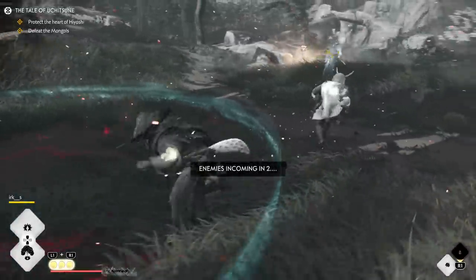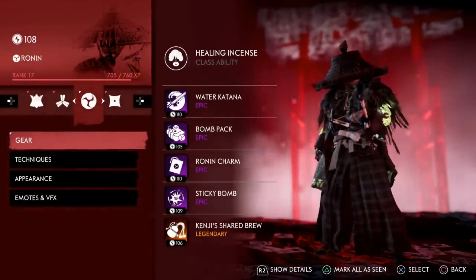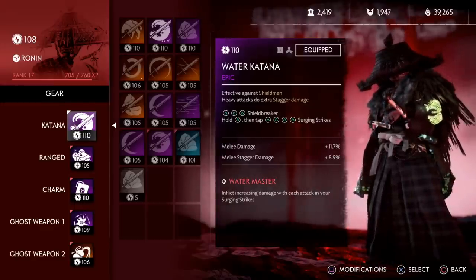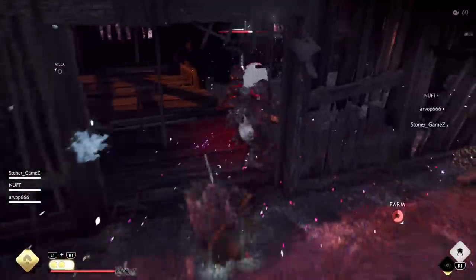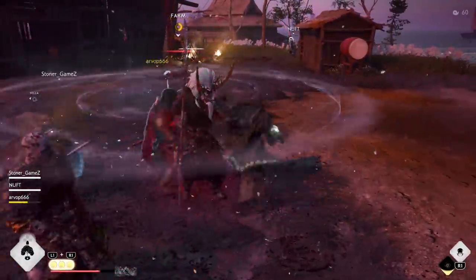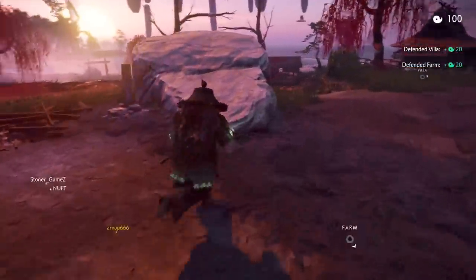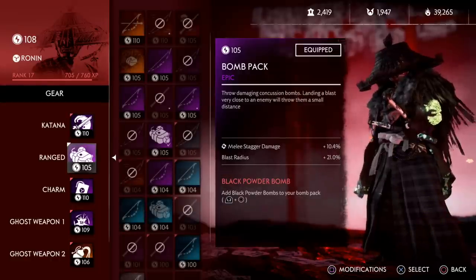For gear, I roll with the water katana because it's all-around great — high damage, works against any enemy in any stance, and has the Water Master perk that increases your damage with each subsequent attack in a chain. Previously I discussed the moon katana with Moon Master, but that was in the context of a samurai using Siphon to tank through damage during spins. For every other class, the water katana is probably your best option.